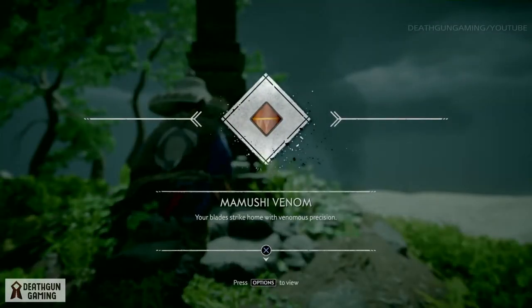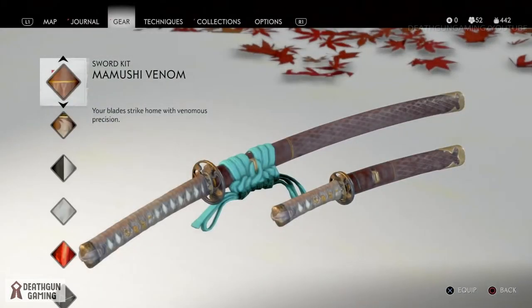This sword is called the Mamushi Venom. It's incredibly nice looking and it's definitely a little different than some of the other swords we've found so far. So if you want to get your hands on this weapon definitely go out of your way, go get it and let me know what you think of it.